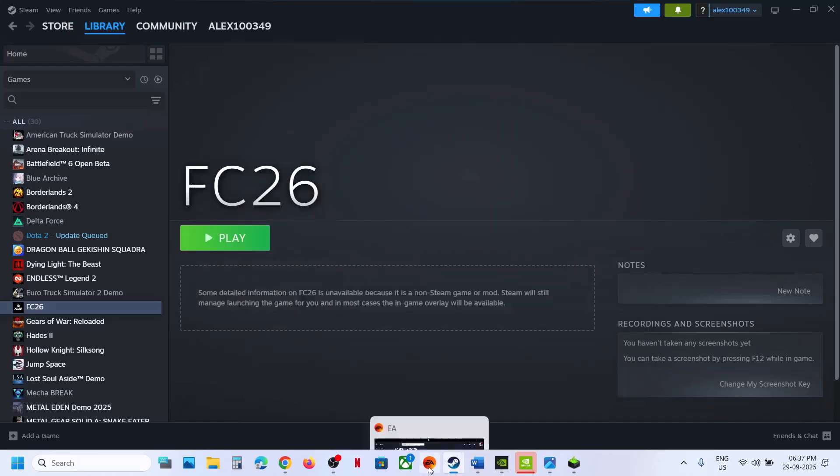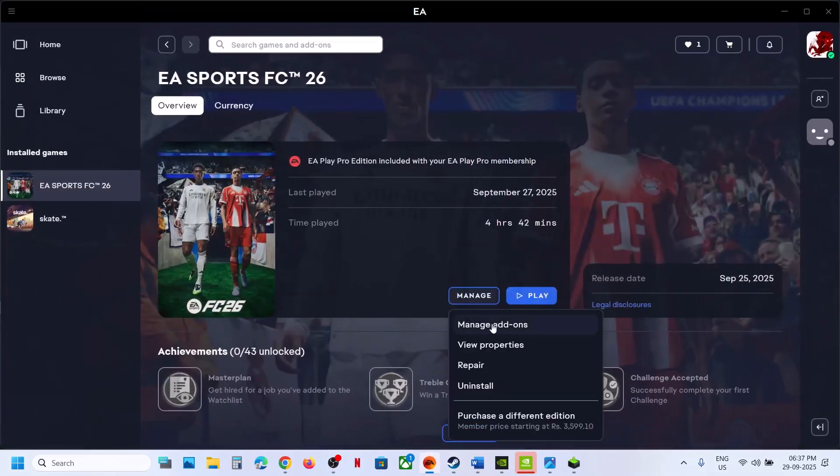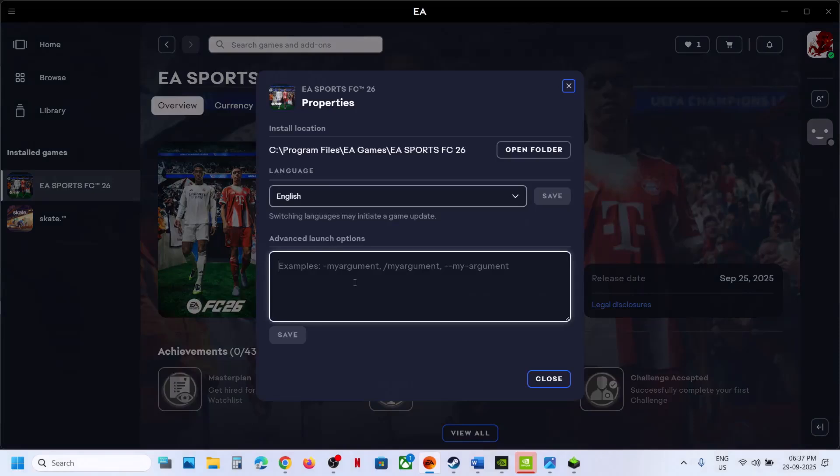If you have the game on EA App, go to EA App and click on Manage, then click on View Properties. In the Launch option, type in -DX11, then save and launch the game and check. Still not working — type in -DX12, save it, and launch the game and check. Still not working — remove this, save it, and then follow the next step.